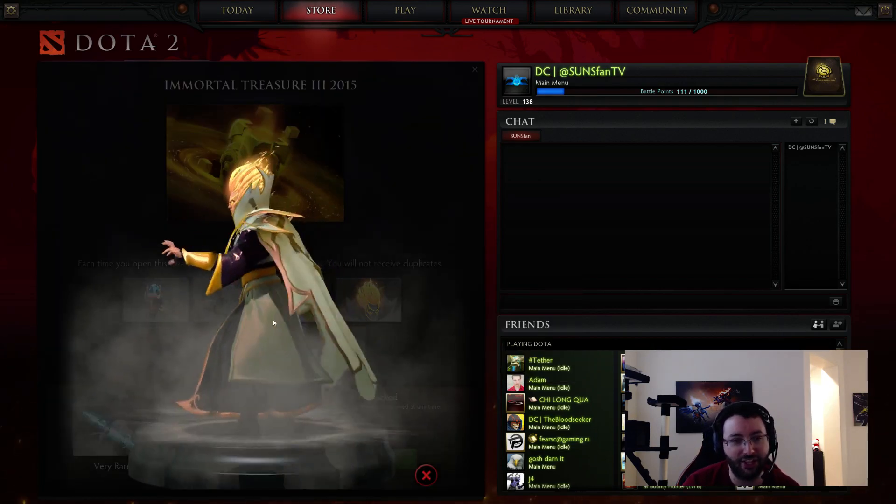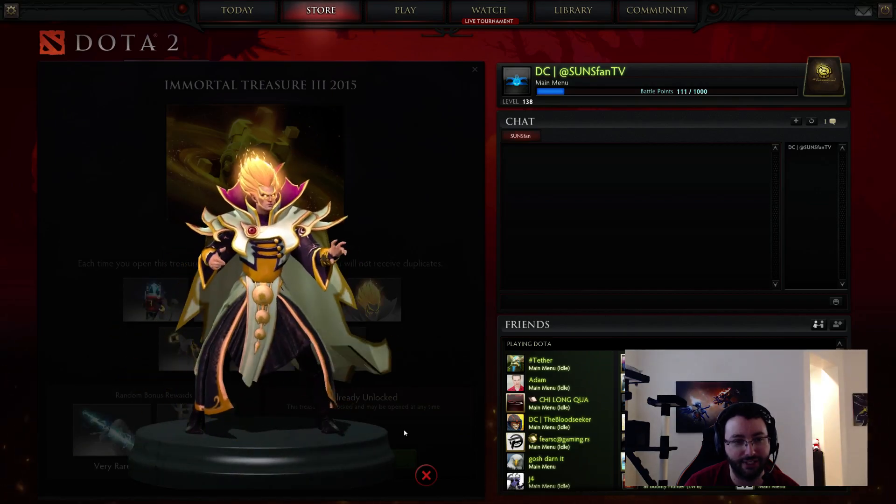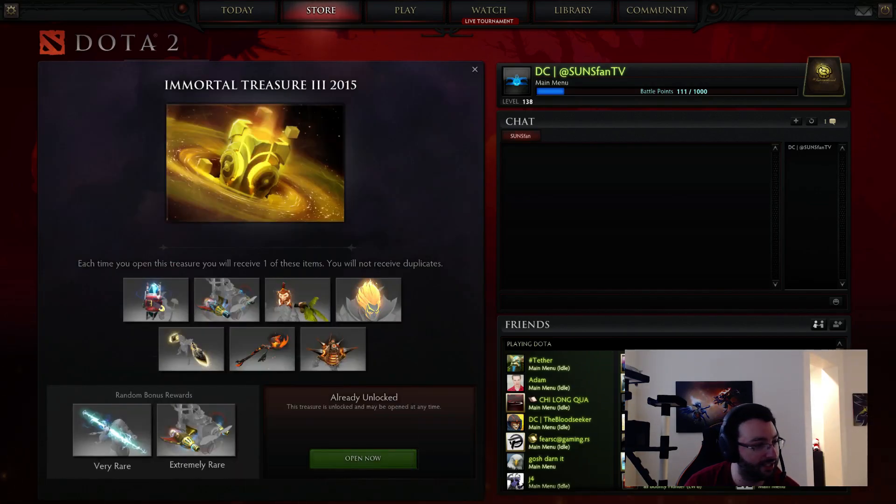We have the Magus Apex Hair for Invoker. Pretty crazy stuff here. This one has a custom sunstrike and custom orbs, which looks like the Eye of Sauron, actually. It's pretty interesting.